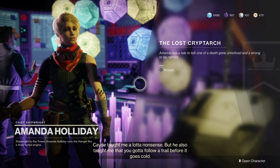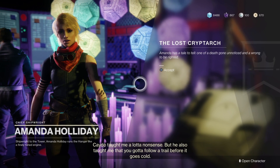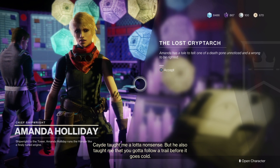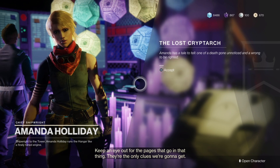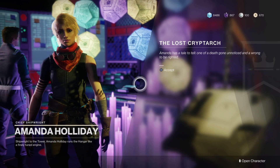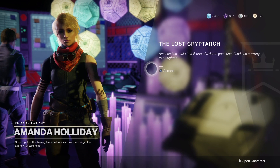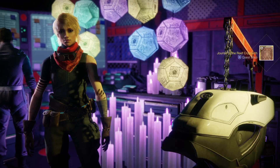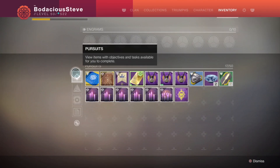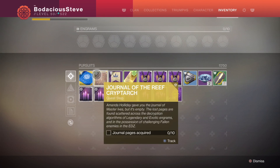What's going on guys, Bodacious Steve here. I've got a quick cheese for you to get the first step of the Thunderlord quest done. So without further ado, let's jump on into it. In order to get this quest started, head on over to Amanda Holiday and she will give you the quest for the Lost Cryptarch, AKA the Thunderlord quest. For the first step in this quest, you're going to have to find 10 journal pages.